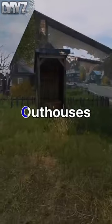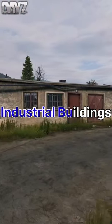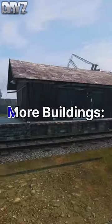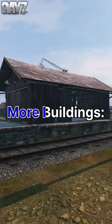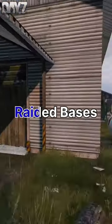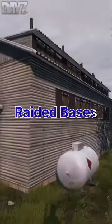You can find nails in garages, sheds, outhouses, industrial buildings, scaffoldings, broken down cars, and barns. There are also some more buildings you can find them in — basically multiple locations. You can also scavenge nails off raided bases.